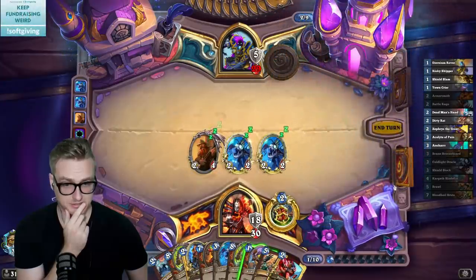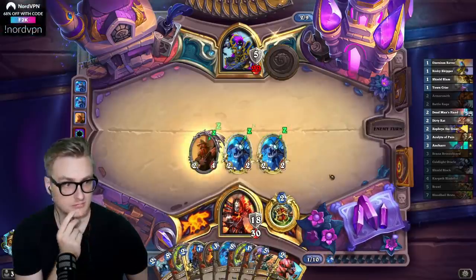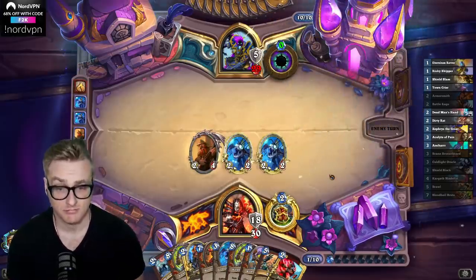Get a Mind Blast as well. I want to save the Skipper for the Armorsmith turn, especially with all these minions on the board.